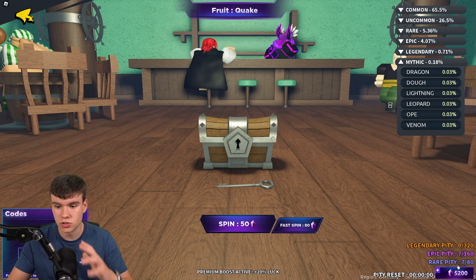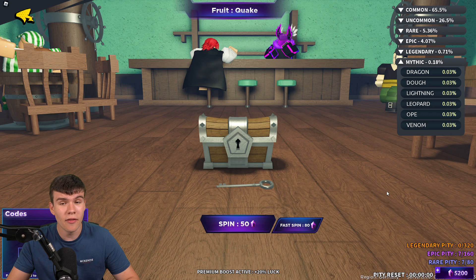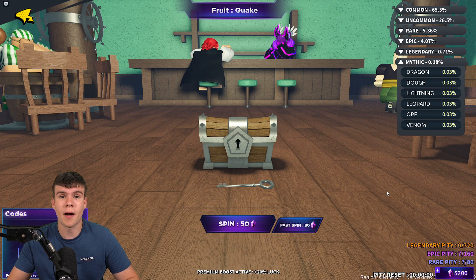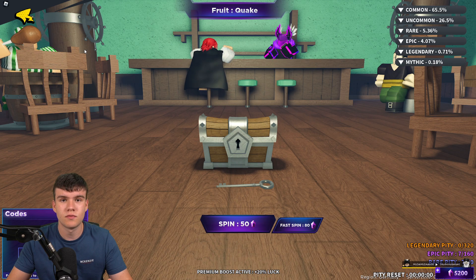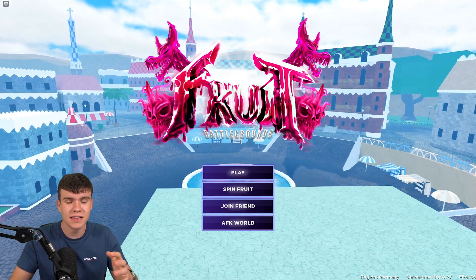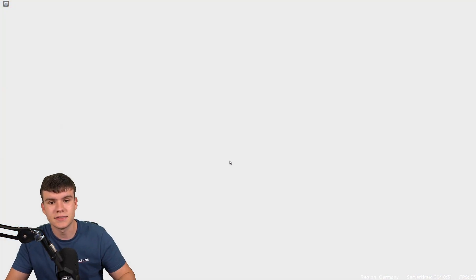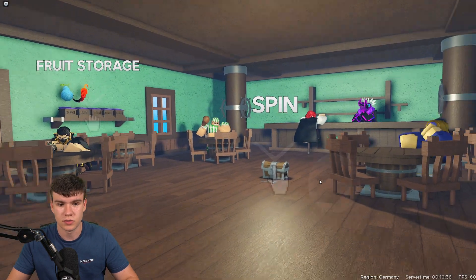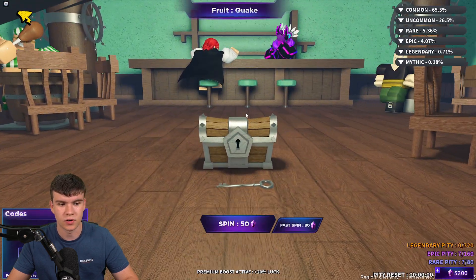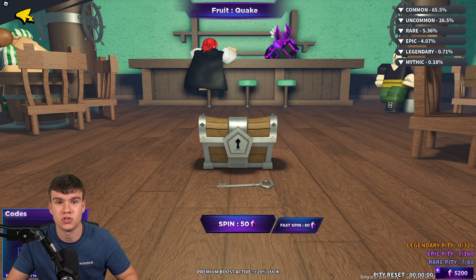We have even more working codes which are going to help me get even more gems. We've got 5,200 gems right now, and by the end of today's video you might be well over 10,000. To redeem codes in Fruit Battlegrounds, click on the Spin Fruit in the middle, then go to where you can open up and run your codes. The code entry box will come up. These codes are in no particular order, so let's just get into it.